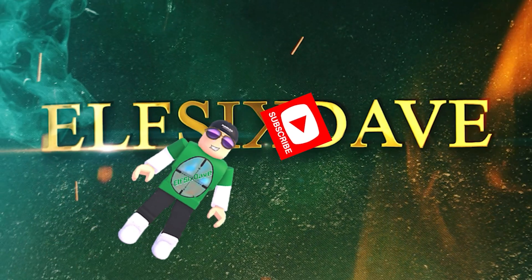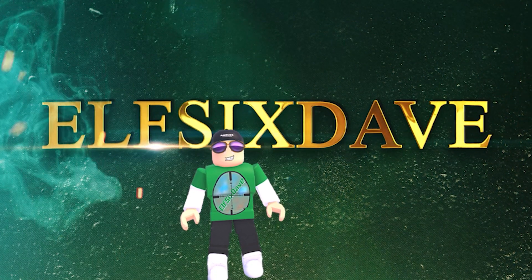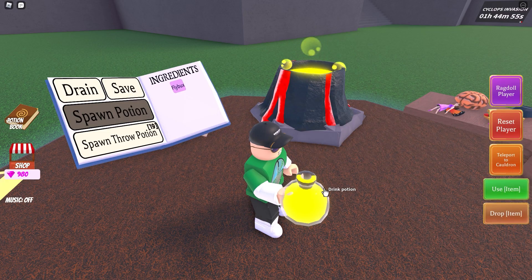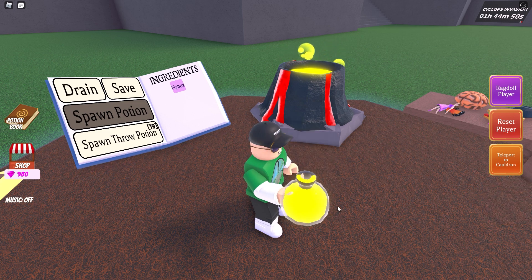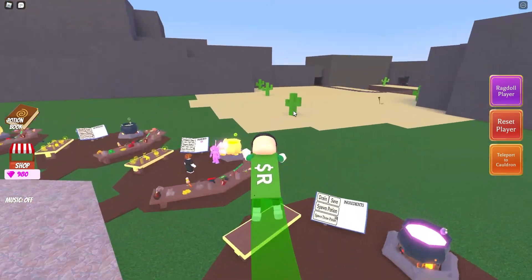Hey guys, I'm going to show you 18 items that you can find around the game. All of these particular items or ingredients will give you another avatar or skin. If you have played the game enough, you will probably know most of them, but there may be a few you didn't know about. So, here goes.